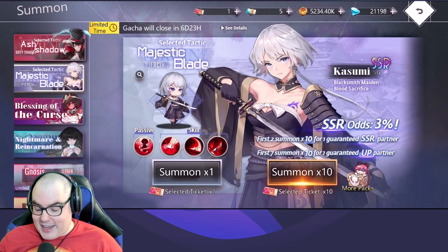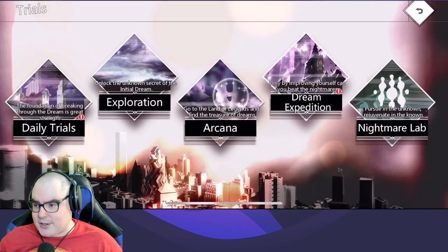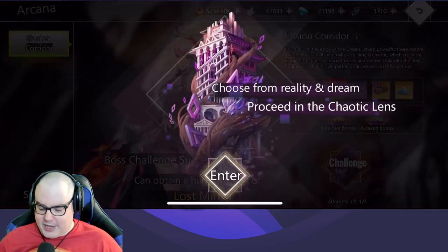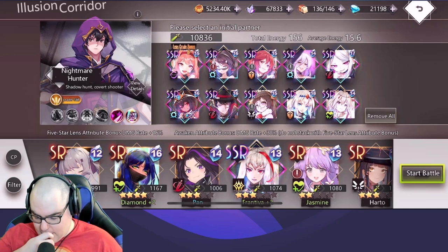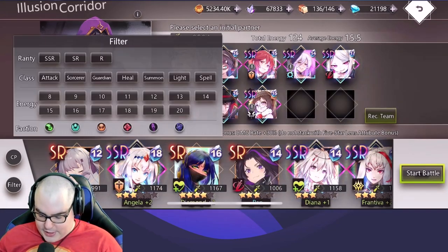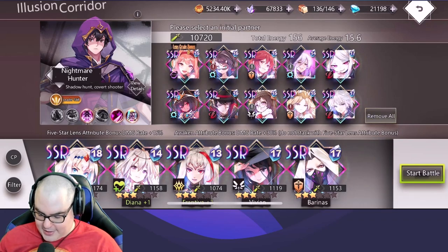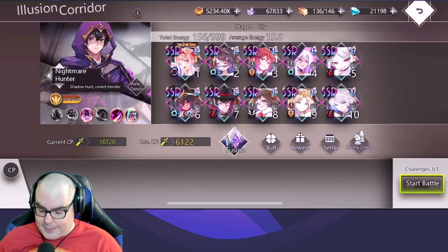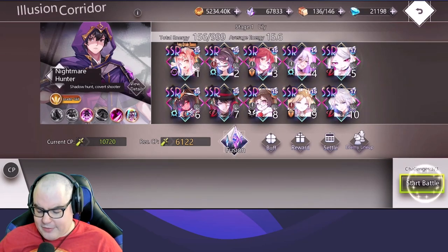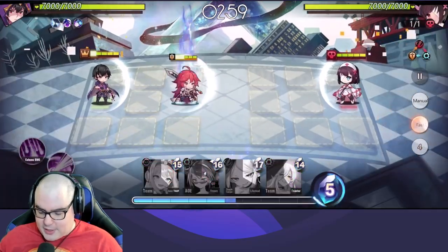I haven't shown any gameplay in this game yet, so I'm going to show you one of the ways free-to-play players can get some pretty cool stuff. My favorite game mode — you can do this once a day — is called Arcana. The way it works is you pick your team and then you can get tokens as you go as you fuse stuff. I'll explain it as we go. Let me add a team here, we're gonna sort by SSR.